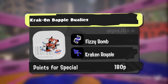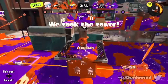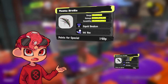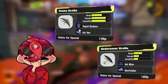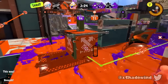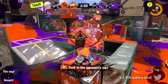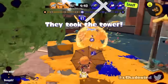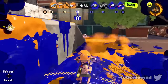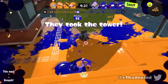Up next is the only weapon class where none of the rankings have changed: the Brellas. The best is the Tenabrella, and the worst is the Undercover Brella, and the logic is pretty much the exact same as last time. We have not gotten a single new Brella kit, nor have we gotten any Brella buffs for this class that's been consistently the worst ever since the game came out, which honestly sucks. I can't say anything different than I said last time — Brellas are in the exact same spot as before. That's just sad.